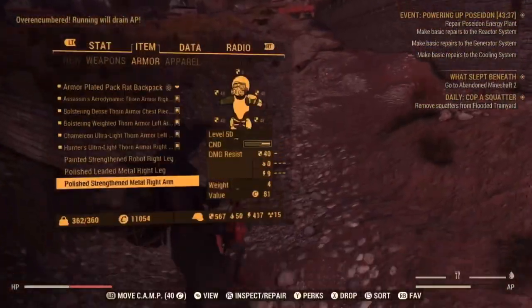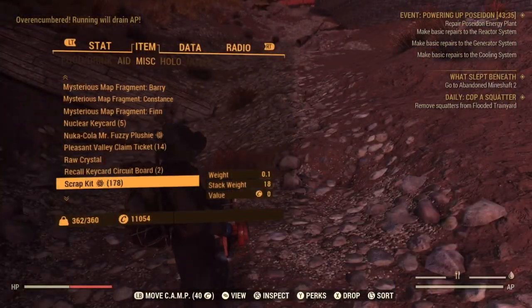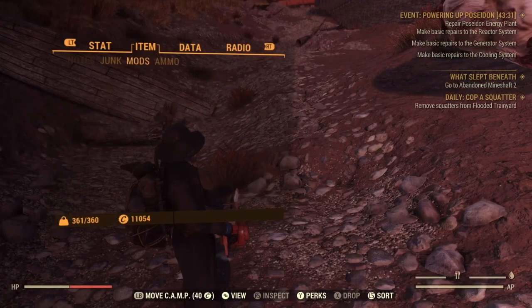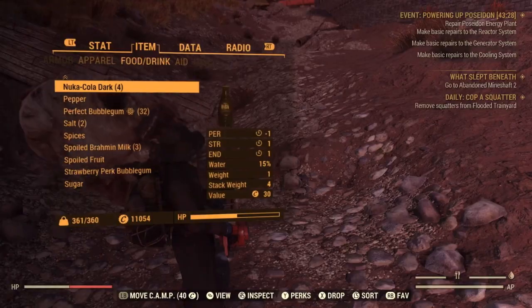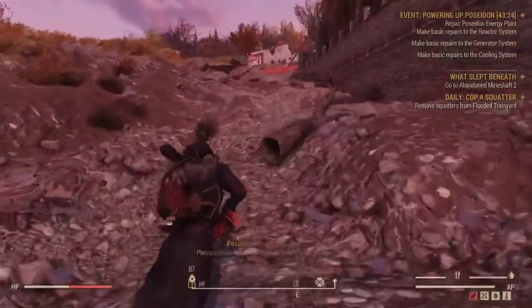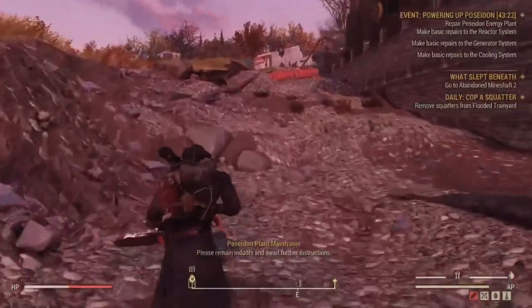This is a level 2 nuclear alert. Repeat, this is a level 2 nuclear alert. The Sinan Energy Plant, WV-06, has suffered a critical failure. Hazmat teams are en route. Please remain indoors and await further instructions.